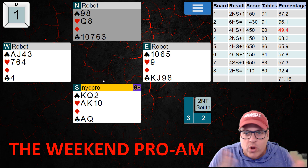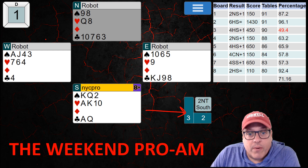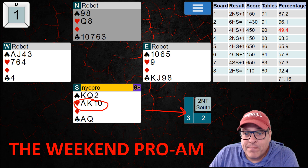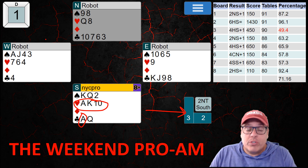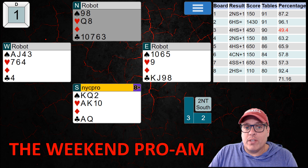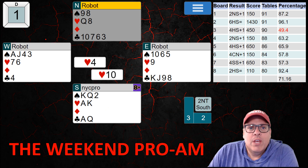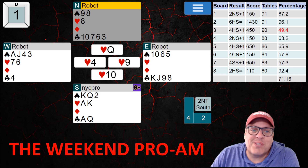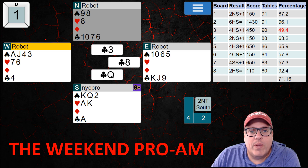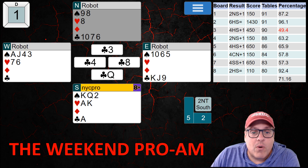Always reassess where you are and make the right play based on that information. I've already taken three tricks; I'll take three more in hearts — that's six — and one more in clubs — that's seven. I might set up a spade trick if I have enough time, but first I want to get to dummy and take that club finesse. So I overtake the 10 of hearts with the queen to get to dummy and take the club finesse. The queen wins, giving us an extra trick and making our contract.